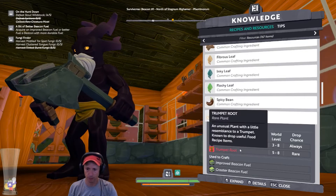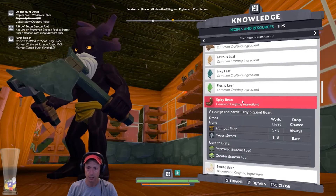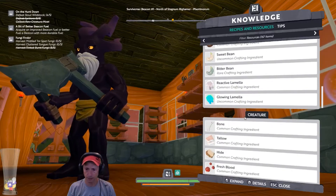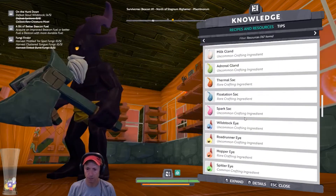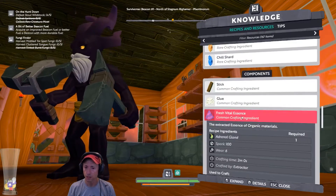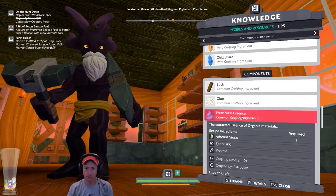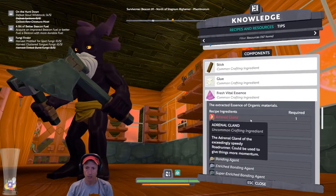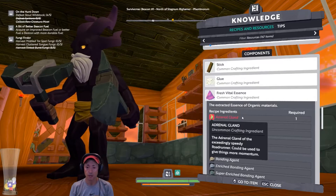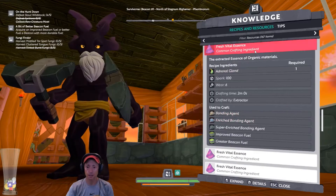Sweet bean is going to be a problem — it's an uncommon plant resembling a trumpet. It doesn't say exactly where they are. I think we might need to explore a bit to find them. For creature flesh or vital essence — let's look at fresh vital essence. It says 'extracted essence of organic materials.' The ingredient needed is adrenal gland — so this is a crafted thing.